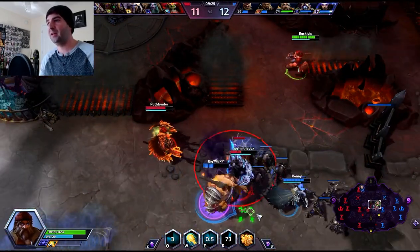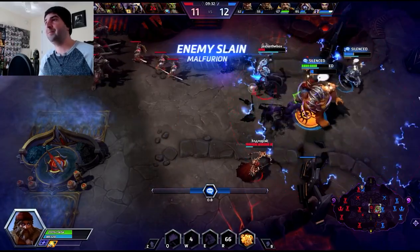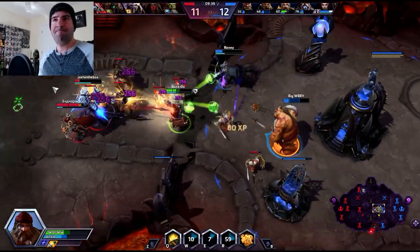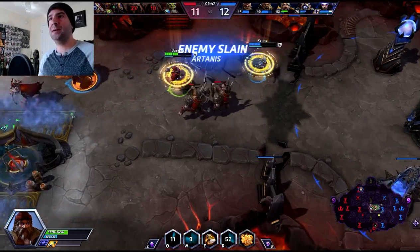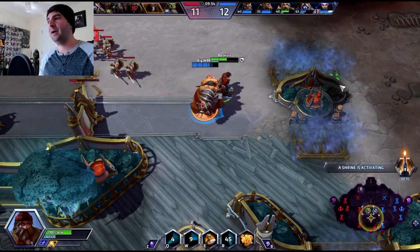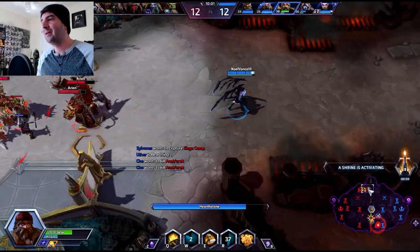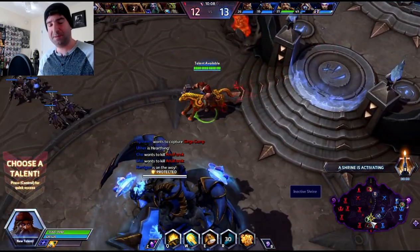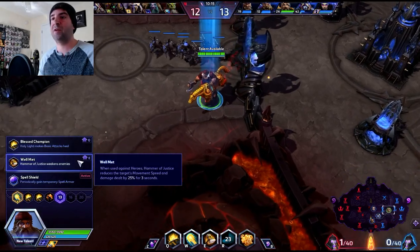We have 6 seconds until our big heal is up. He is still going in. Sylvanas here — excellent. Man, he just ate that stun. Heal. Sylvanas gets a heal — big juke. Let's go heal up. That is getting gross. We do have Anubarak pushing down bot lane, Kerrigan up top doing the same. We are about a level ahead of them — 11 to 6 on kills. Let's get this objective and do some damage. We are going to take Hammer of Justice, which weakens enemies — it's going to slow their movement speed and damage dealt by 25% for 3 seconds.